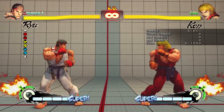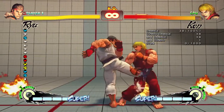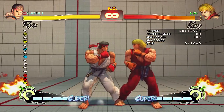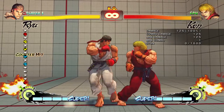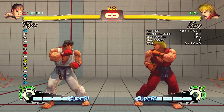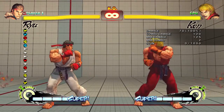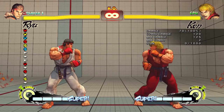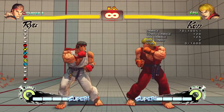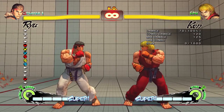Every character has six basic normals: you have a jab, a light kick, a medium kick, a medium punch, a heavy punch, and a heavy kick — or jab, strong, fierce, short, forward, roundhouse. Just some things that might be referred to by those names in other guides or by me in future episodes.